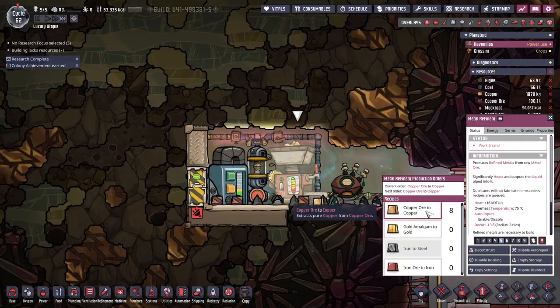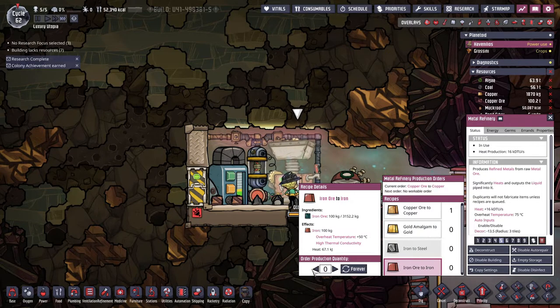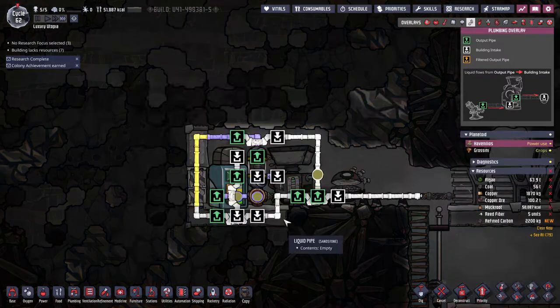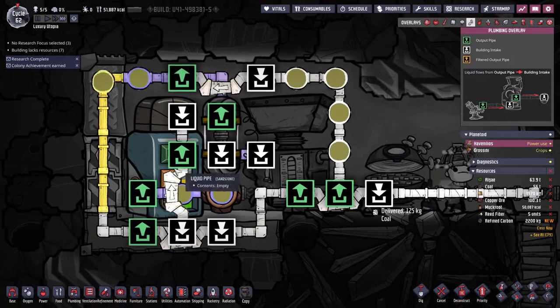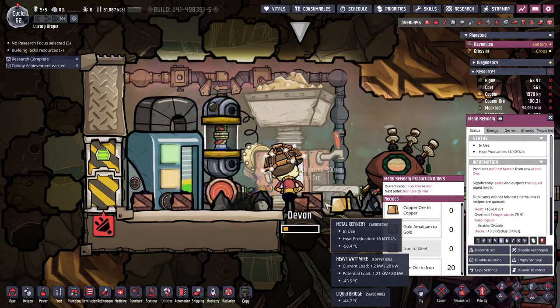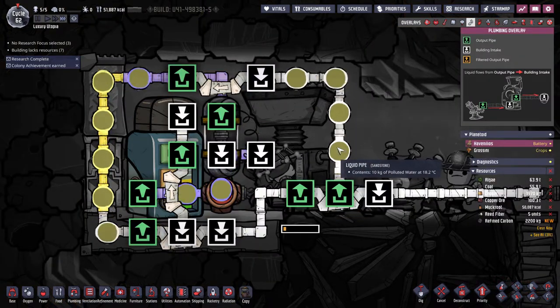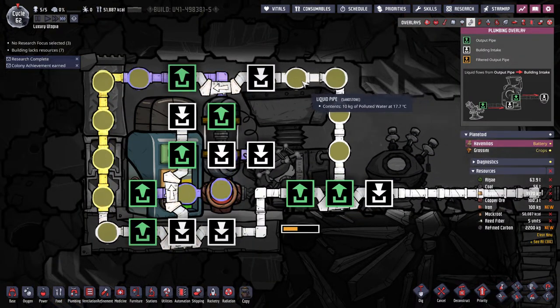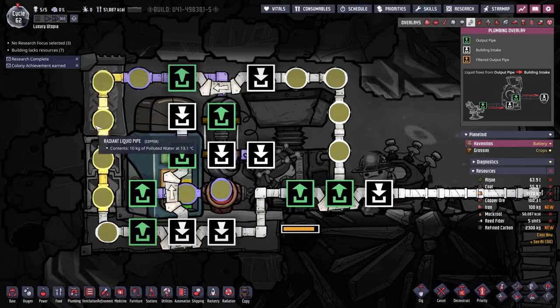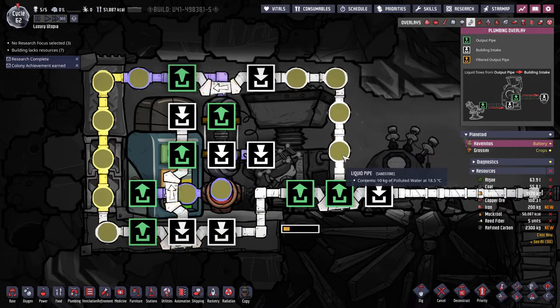Let's make one more run here, and then we're going to make some iron from iron ore, which we also have a lot of. This is going to heat up the coolant a bit more — but it's still very cold. Now making some iron — for the copper run it came out at four degrees, and this is 18 degrees. Iron heats up the coolant a lot more, but it's nothing compared to steel actually.